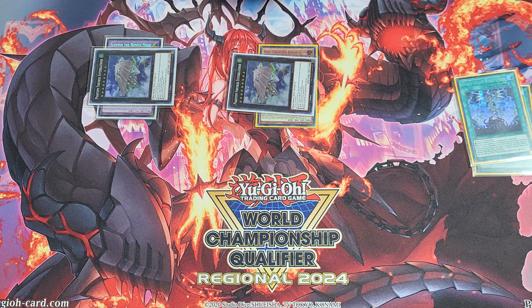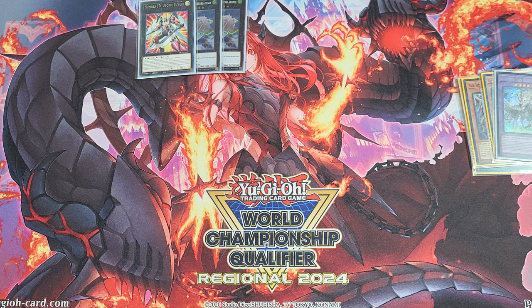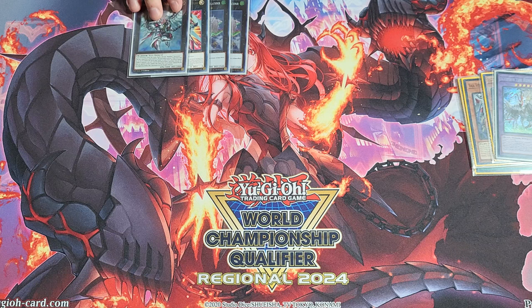I'll detach the Vela here, though it really doesn't matter at this point. So we banish two cards, then overlay both Enerblатhnirs into Utopic Future, then into Utopic Draco Future. Essentially those two cards with nothing else in hand gets you two hand rips from the opponent and a pretty strong Monster Negate.